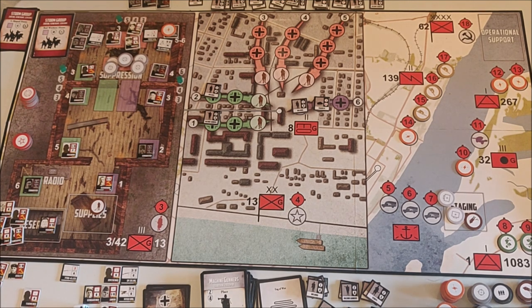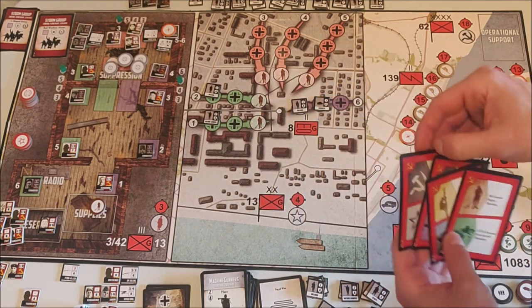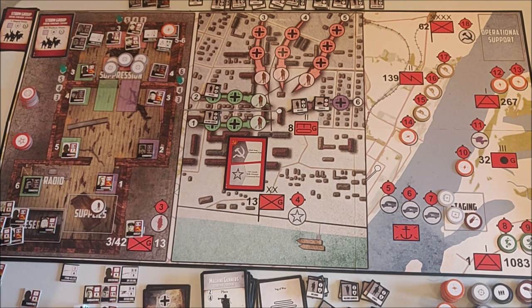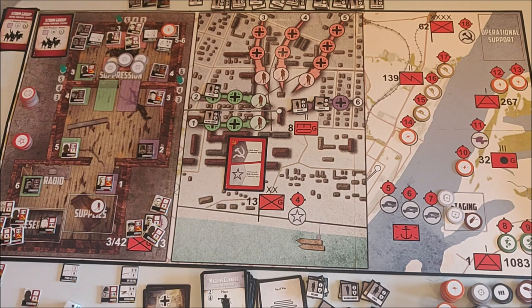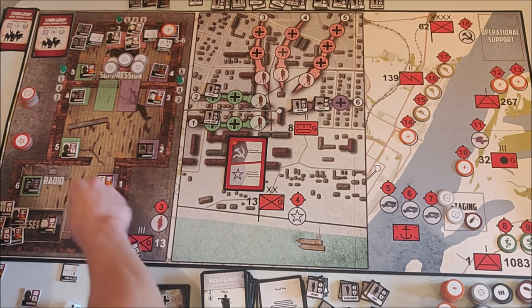Back to the Soviet card phase. We got more recruitment — we're going to keep bringing guys in. One point, four points, six points — we got five men, that's five victory points. We'll put an artillery on position number 11 and remove a disruption token.